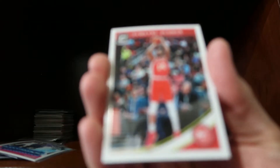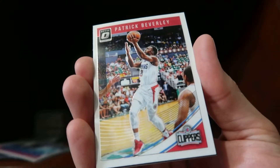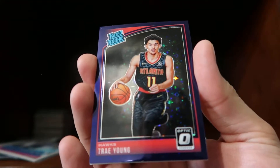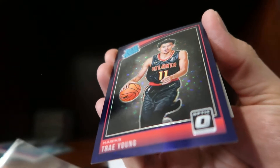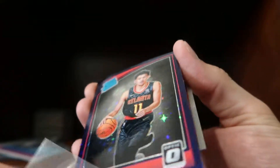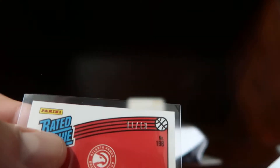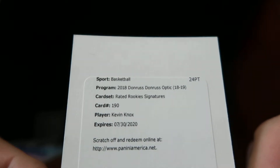Final pack: we have a Dwyane Dedman base, Patrick Beverly, and we have the Purple Stars — it's a Trae Young Rated Rookie. The stars look almost like the card was kind of scratched, which is interesting. His jersey is number 11, and look at that — we pulled this jersey numbered 1 of 11 out of 13. That is pretty cool! And then a Miles Bridges. Alright, who is our auto? It says Rated Rookies Signatures — Kevin Knox!